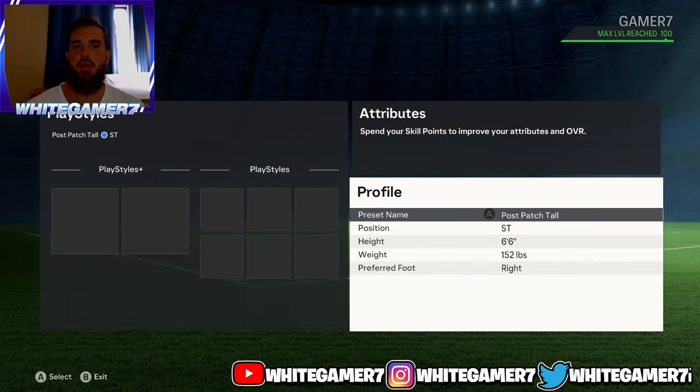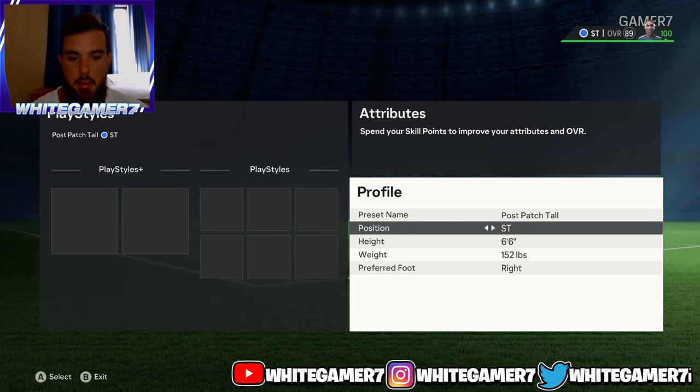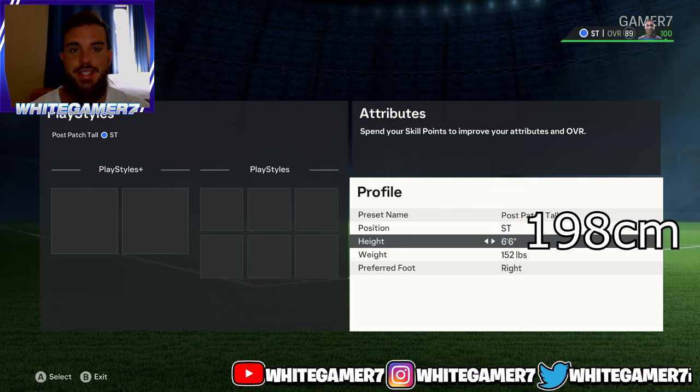What's up ladies and gentlemen, it is White Gamer. Today we have the post-patch tall striker build. This is the striker build I was using in that video of me playing striker — you guys can go check it out in the comment section below. For your position we're gonna go with striker. At striker you're gonna have great finishing and your strength will be good. For the height we're going 6'6 — this is a tall striker build.